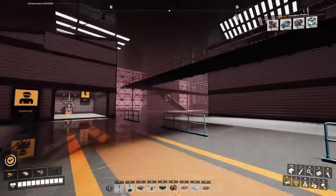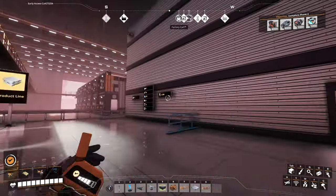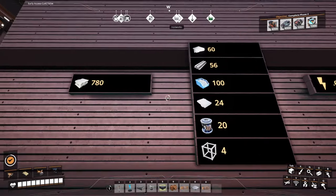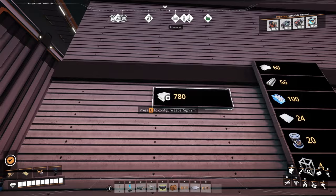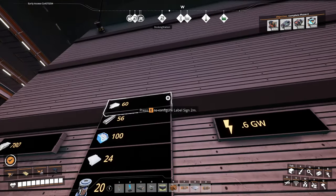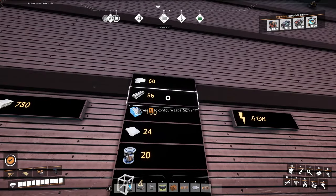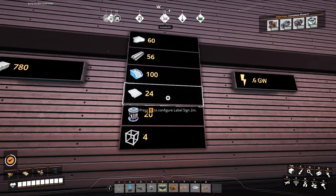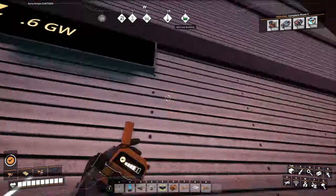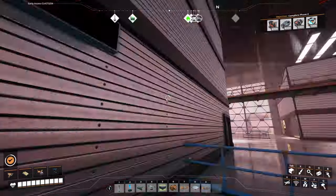As you come out of the control room here, you can come around the back side of this central pillar. I have a little bit of info here: this facility uses 780 iron ore, which makes 780 ingots. And these are the outputs: 60 per minute iron plates, 56 per minute iron rods, 100 per minute screws, 24 reinforced iron plates, 20 rotors, and 4 modular frames. This whole building right now uses about 6.6 gigawatts.